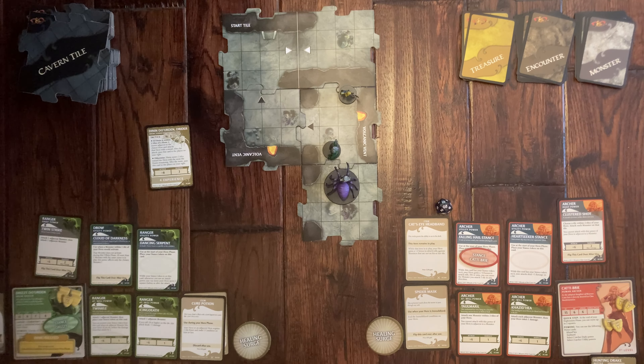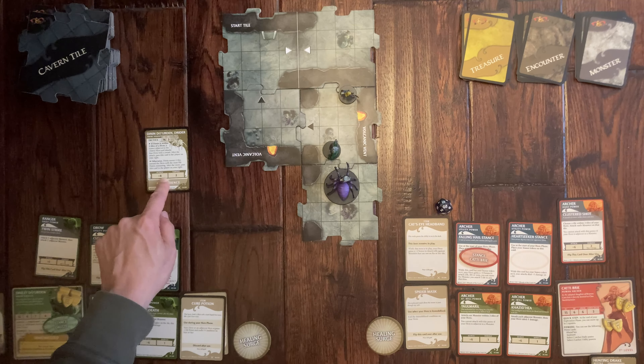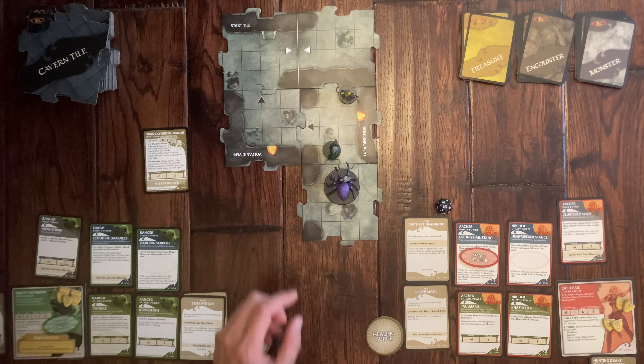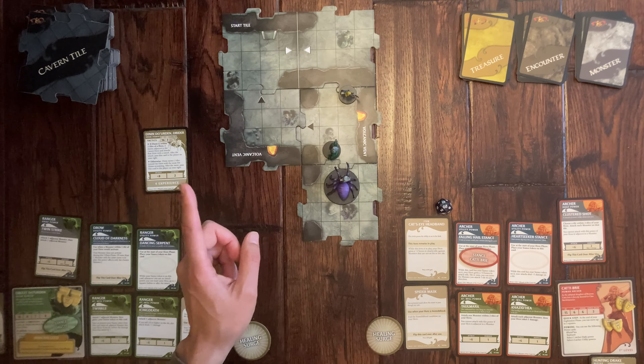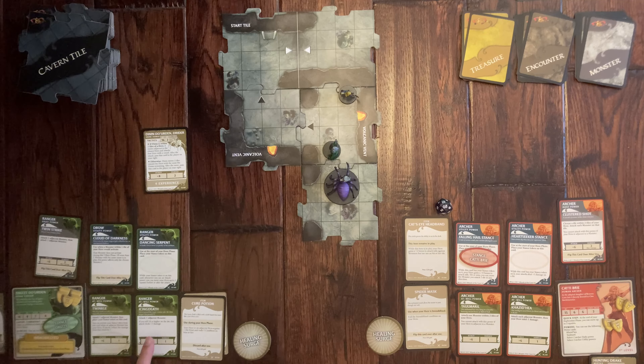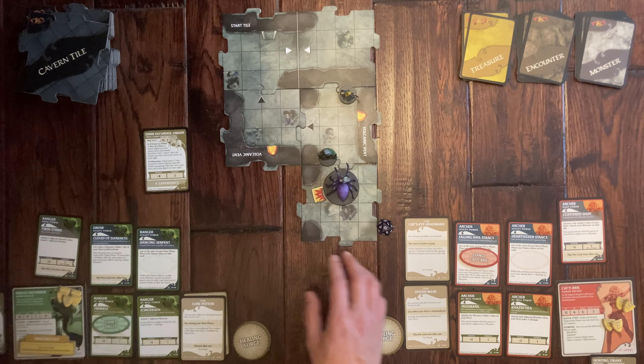The monster activates on my turn since it's under my control, so we're safe for now. Once we encounter the villain, he'll activate on every player's turn. It's my turn — I'll deal with the troll. I use my Twinkle Sword and stance combination, attacking with plus six. I hit him for one point of damage, putting one damage token on the troll.